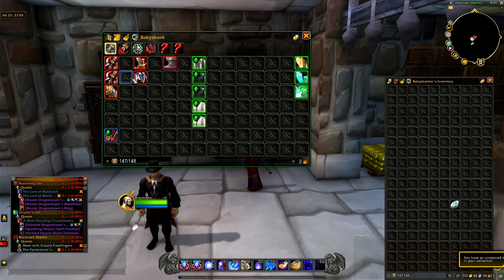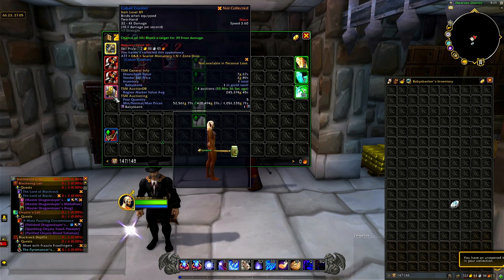It does not like these axes, so we won't be able to actually scroll over them — but they are the Blood Spiller Axes, they're about 80,000 in value. And then we've got the Cobalt Crusher here, 245,000 in value.